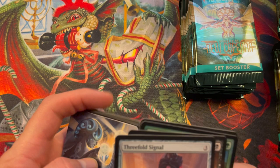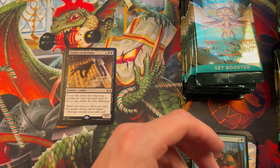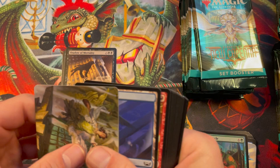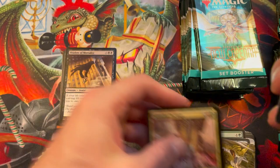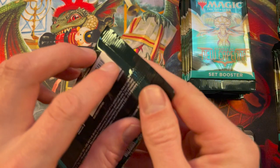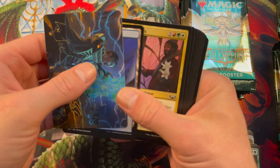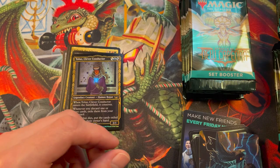I'm just going to skip ahead past the commons and uncommons — so, Threefold Signal. We are hoping for maybe an Ob Nixilis today, and maybe a triumph or two. That would be really nice. We would love to see some more trials. I would personally like to get a Halo Fountain — I think that's going to be really fun for a lot of weenie decks. Every white deck would actually like to play it. You have a nice little win-con at the end, which is pretty cool.